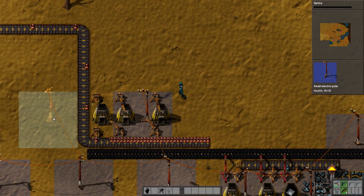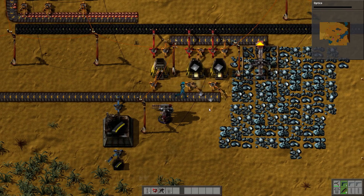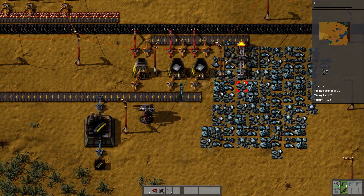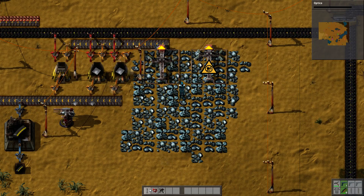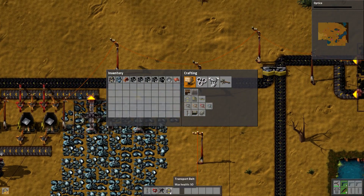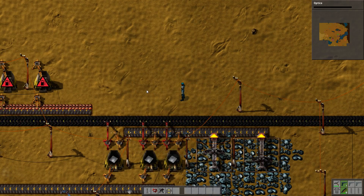We'll power these and power those. We need some long-handed inserters but we're short on iron. Let's get another drill going — maybe two. We need one, two, three, maybe more — that'll help a little bit. I'd rather those be backed up than not have enough iron. We need more long-handed inserters.